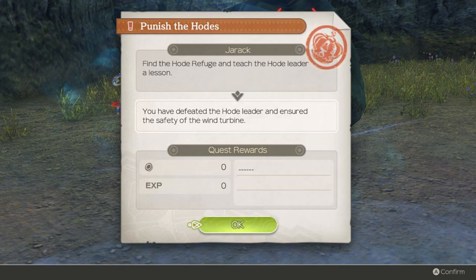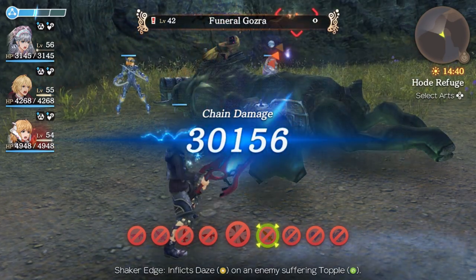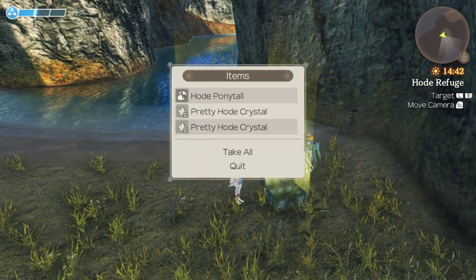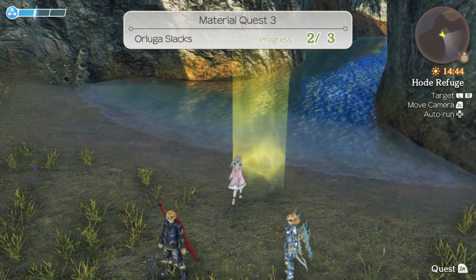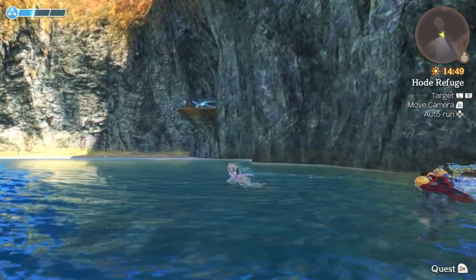You have defeated the Hode leader and ensured the safety of the wind turbine. Funeral Gosra, being a Hode riding an Orluga, drops some Orluga Slacks for us - needed for a material quest, though not something I'm interested in right now. Before heading back to the Aether Farm, we'll pop over to the shore to try to get some of these Hodes for their Luxury Wood.